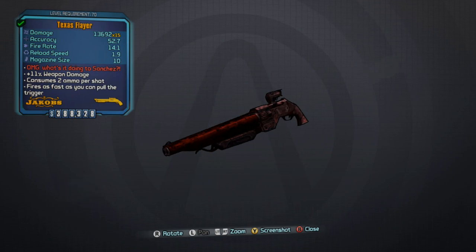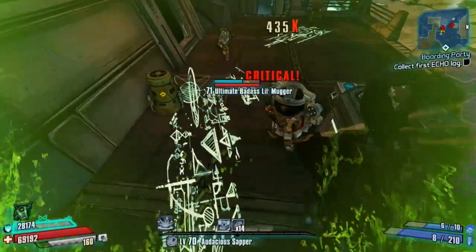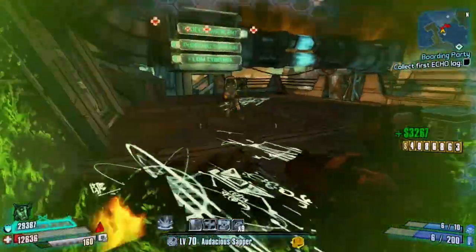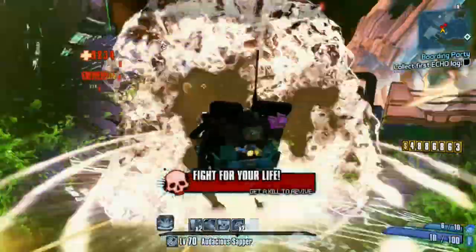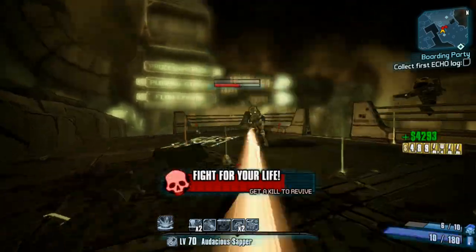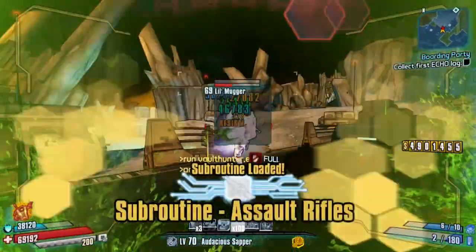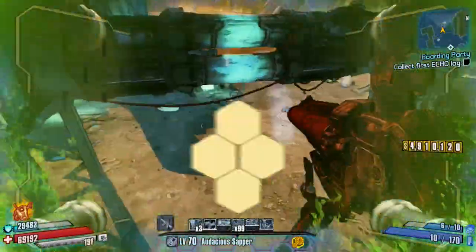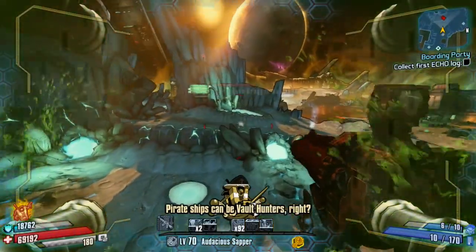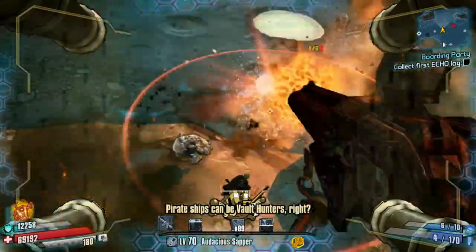However, this gun is actually pretty hard to get. It only drops from viruses in the Claptastic Voyage DLC, so wherever you can find viruses is probably a good place to start. They did recently increase the drop rates for legendary weapons, so maybe you won't have as hard a time getting it. Before that, you pretty much had a better chance of getting it through the grinder. So if you don't feel like farming a bunch of glitches, you can do that as an alternative.